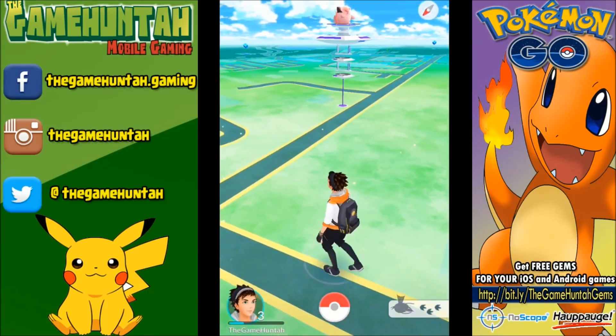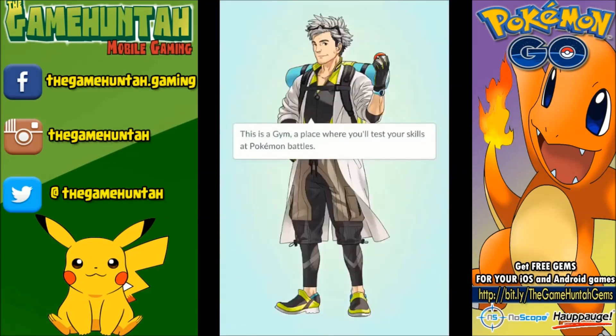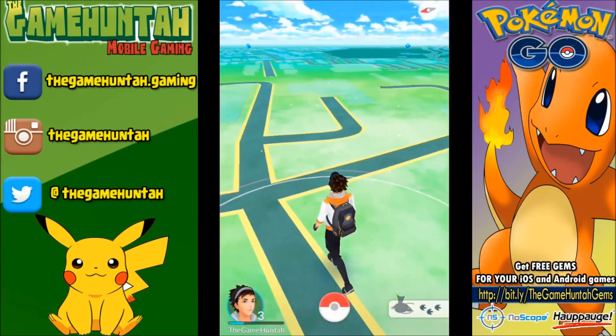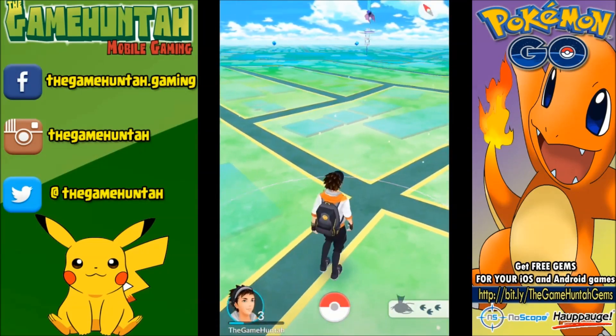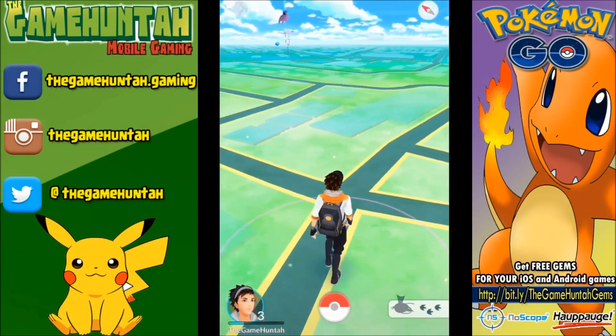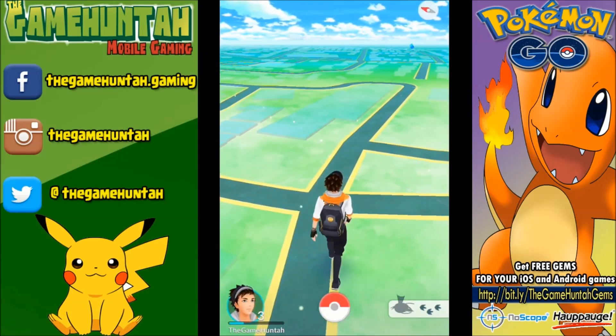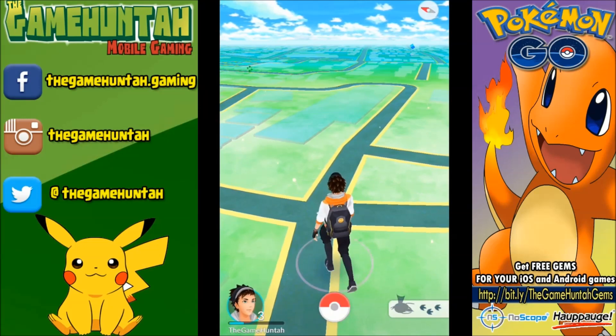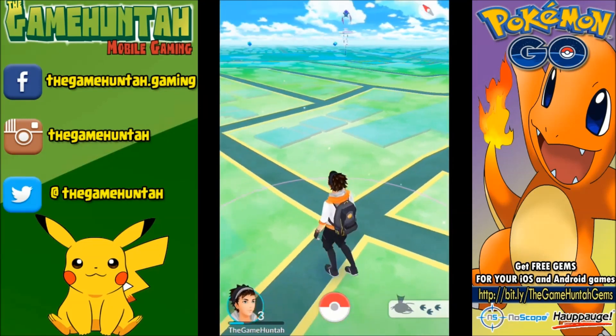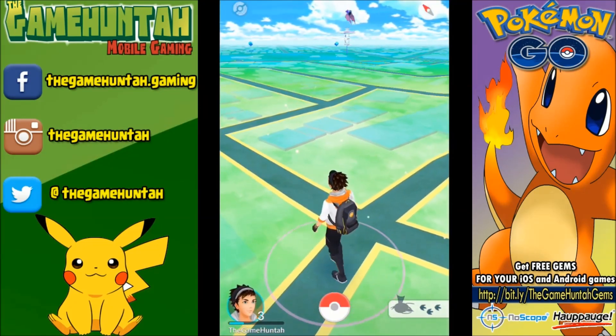Oh, is that a landmark? No, that's a gym. Oh, that's a gym! The question is: where should we go to look for the next Pokémon? Let's go in this direction — it's a bunch of car dealerships.